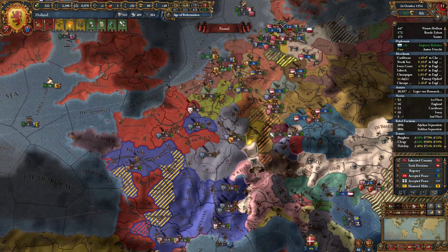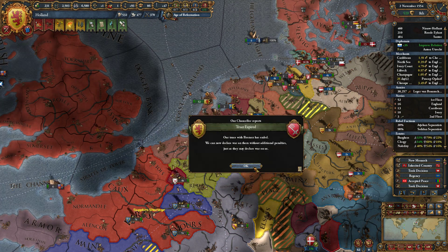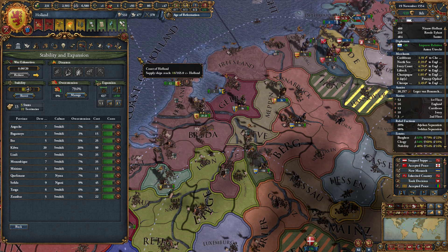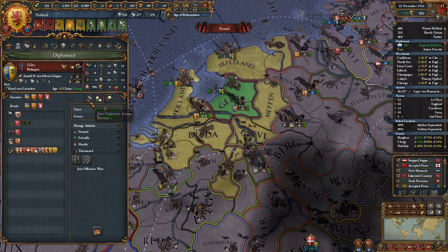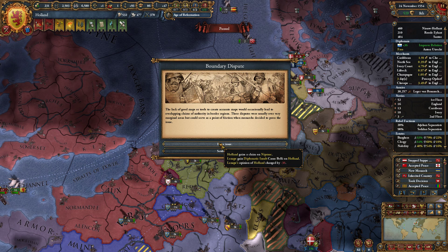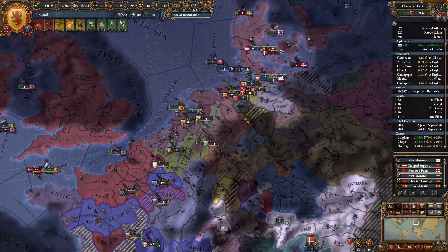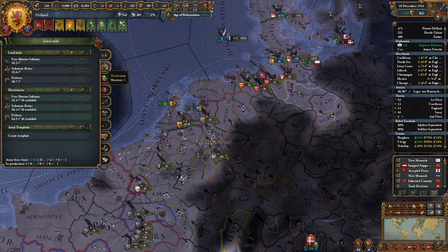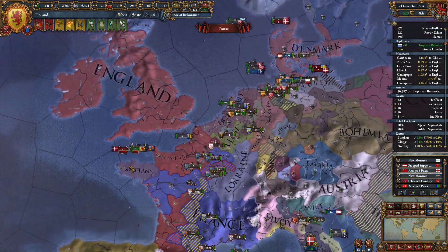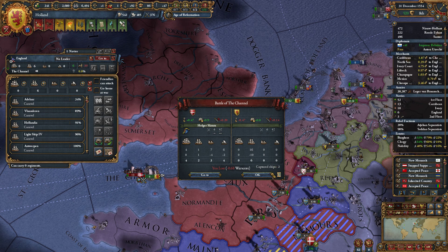Oh my god France — you are going to die man, not good at all. Of course I'm coming in — yeah of course. We still cannot go for Gelre because we are allied with Austria and we are in a war with him against Denmark. Isn't it wonderful, this game? It's fantastic isn't it? We are losing navies — where? Oh no! Come back, kill the bastards!